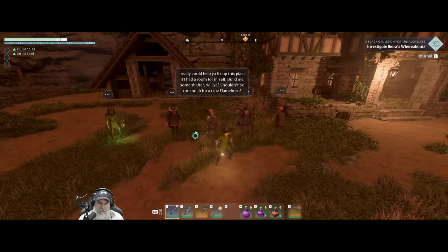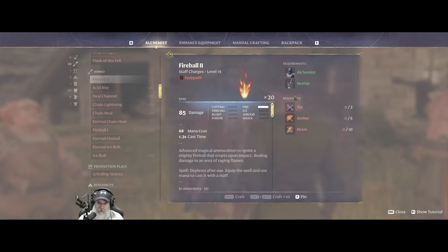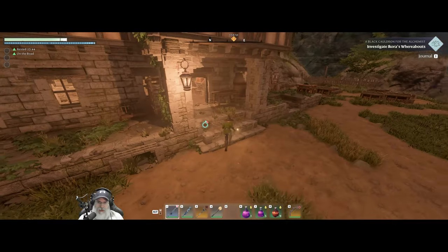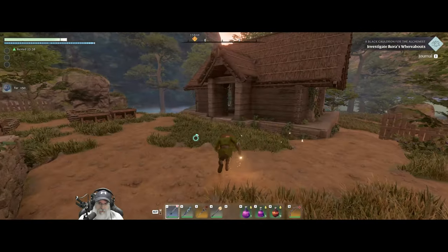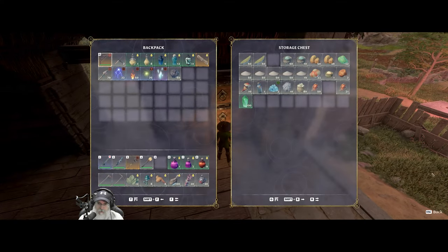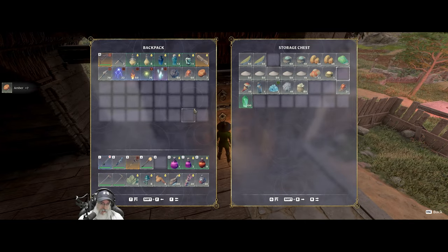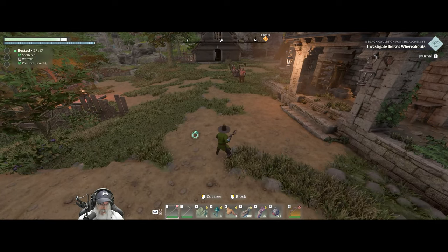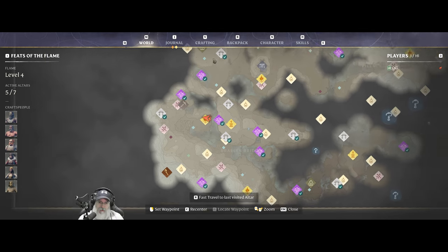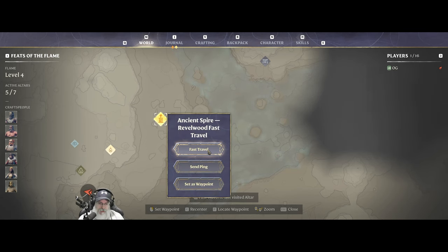If I wanted to make some more of these, we need Tar, Amber, and Resin. We're short on Amber - we need 10 to make a stack of 20. I'm going to go farm some of that up. I'll just run over to the Revelwood Spire and go down there and grab some. I'll meet you guys back here in just a little bit.